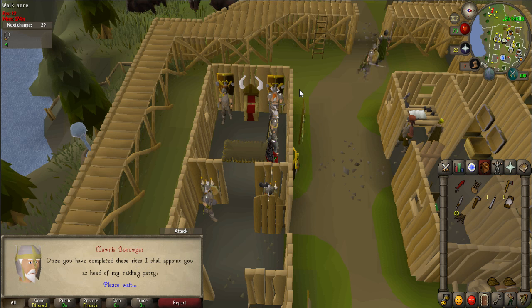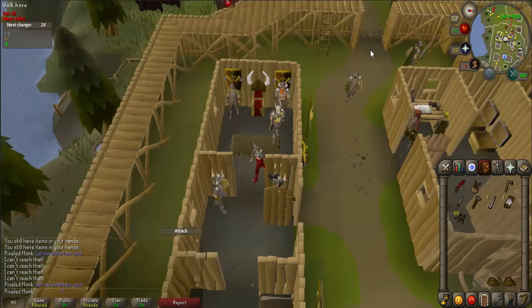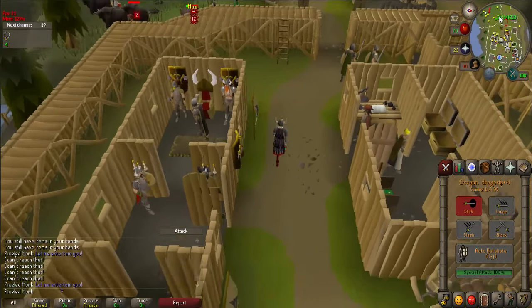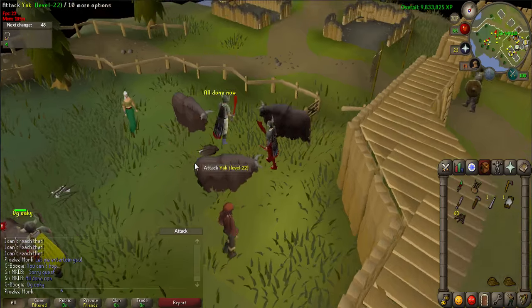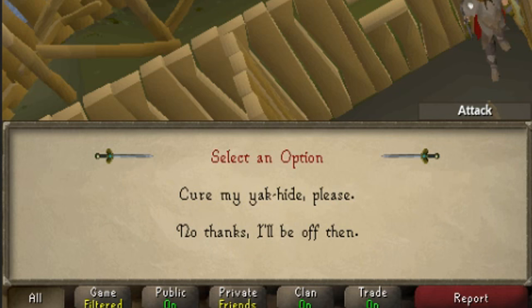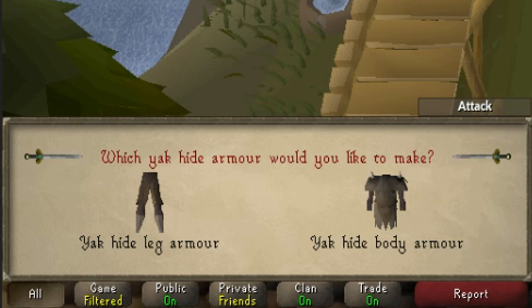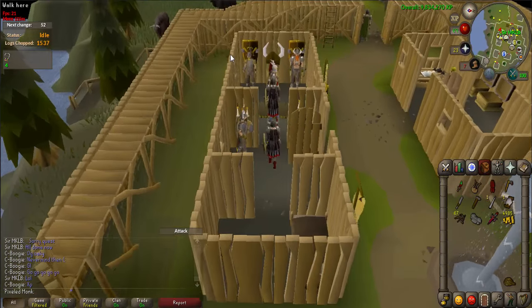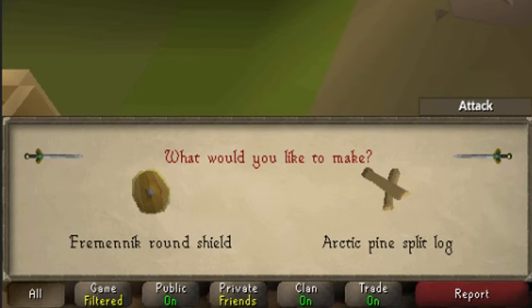If you already have the yak hide armor and the Fremennik shield, skip ahead to the next part. Otherwise, bank your Jester clothes for the last time and grab your needle, thread, bronze nails, hammer, rope, 2 arctic logs, and 15 coins. Talk to the king again — you'll be asked to create yak hide armor. Head southwest outside the gate to find yaks and kill them until you receive 3 hides. Return to Thakrad in the same building as the king and say 'cure my yak hide please,' then 'cure all my hides.' Once cured, use the needle on the hides to craft yak hide chaps and yak hide body, which is the most effective armor against trolls. Talk to the king again to learn how to make a Fremennik shield, then click the stump in the middle of the village and choose the Fremennik round shield option.